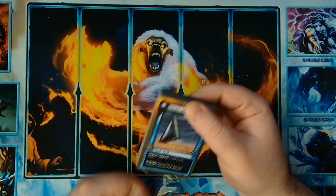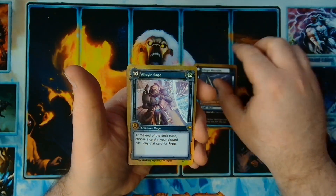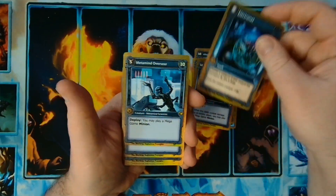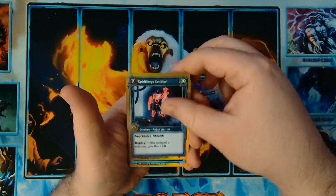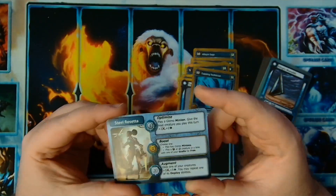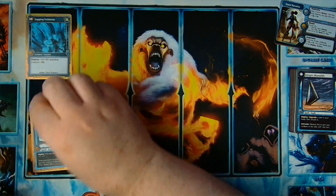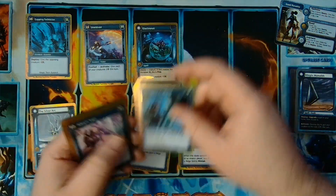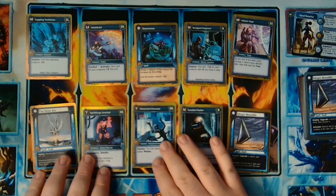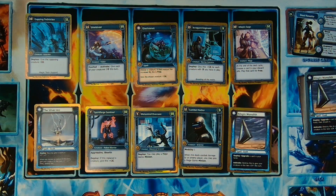All right, so we got the Alloyan deck opened. Starting with an Alloyan Monolith, an Alloyan Sage, Arrogant Engineer, Combat Hacker, Electronet, Metamined Overseer, Shield Droid, Spare Force Sentinel, Silver Arc, Zapping Technician with Steel, Rosetta with Optimize, Boost, and Augment. I feel like I have a full hacker team here with that engineer, the hacker, and the technician. We've got a good IT team — if I were to fuse this deck, this would definitely be my IT deck.